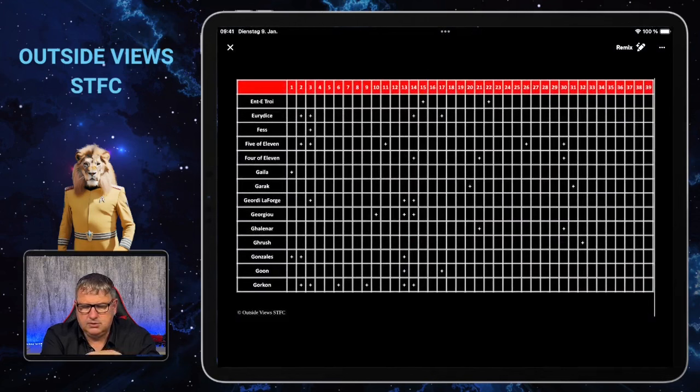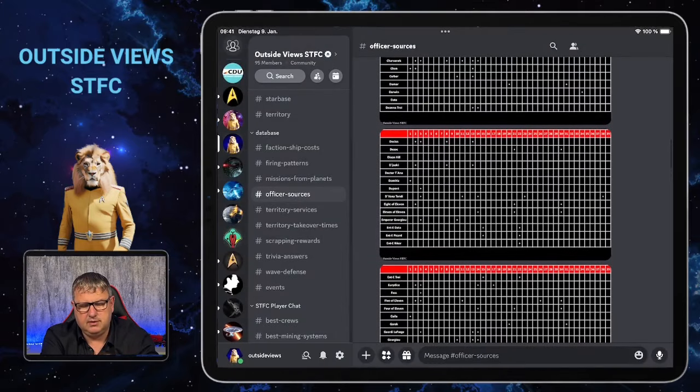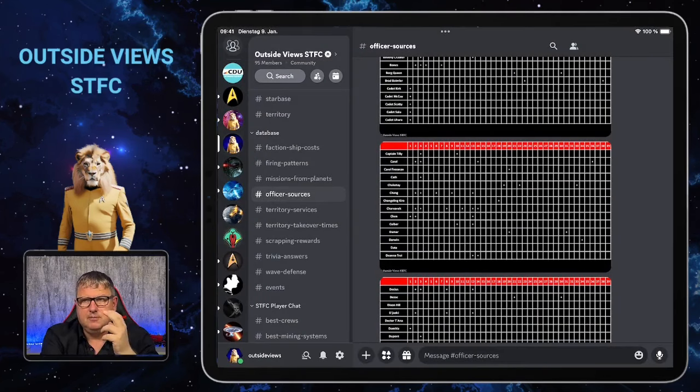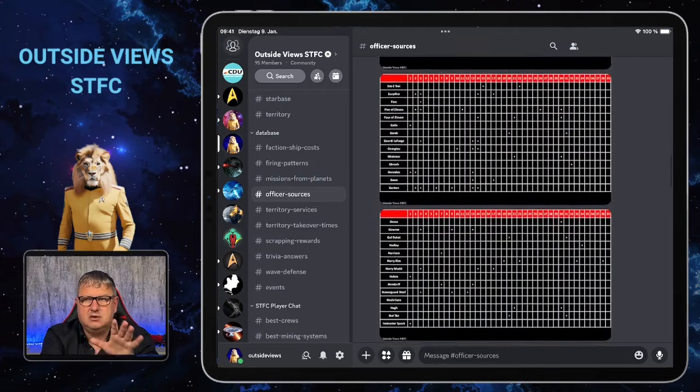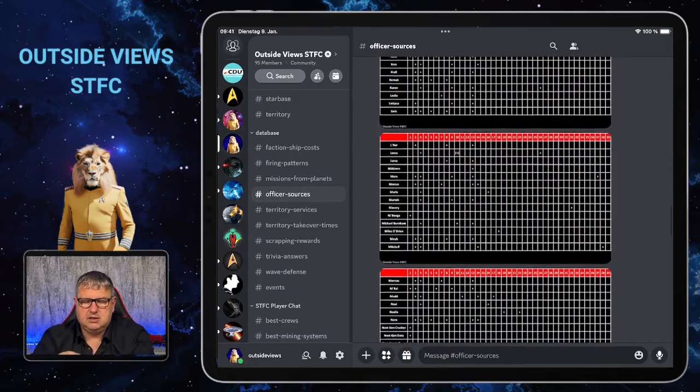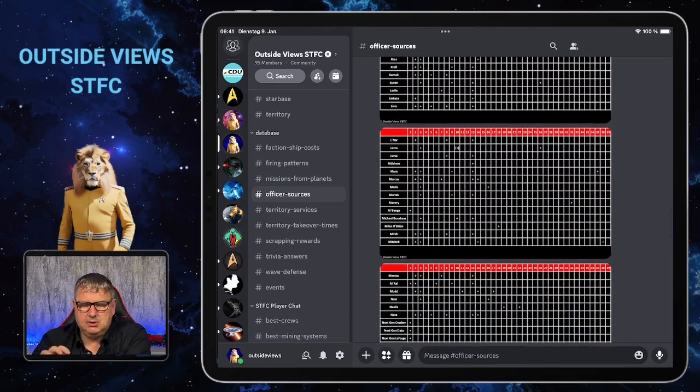Some are in the normal recruit section, some are in events or special things like Field Training. I was looking for Darwin, for example — she's only in the shop. But even those officers you can only buy in the shop are included here, even if they don't show up all the time. There are two officers on this server that could only be gotten via the shop, so it was necessary to include them so you at least know the possibility is there.